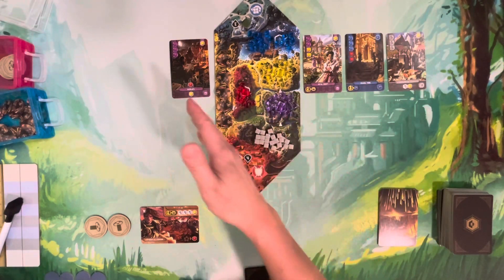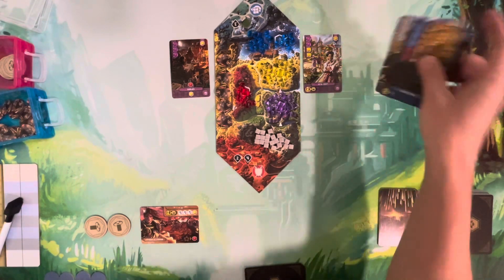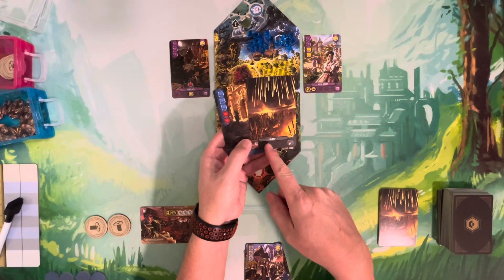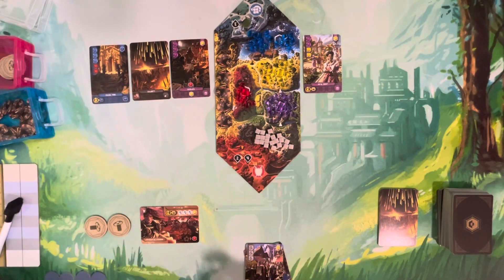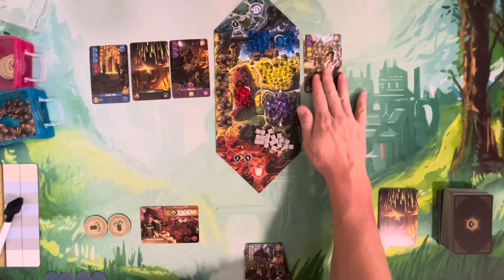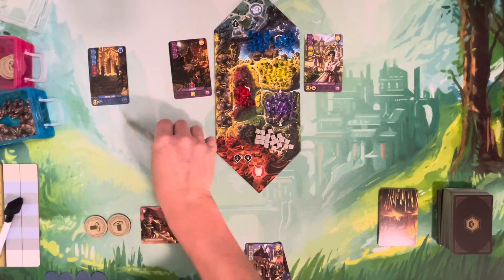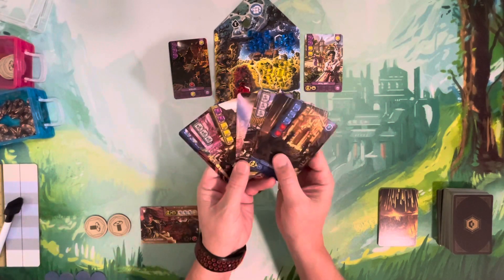You can split them evenly or put them all to one side — whichever way you choose. The other player then picks left or right and gets all of those cards. For example, if you really want a card and you're willing to take a calamity, you could place the calamity alongside the card you want, daring your opponent to take that side.